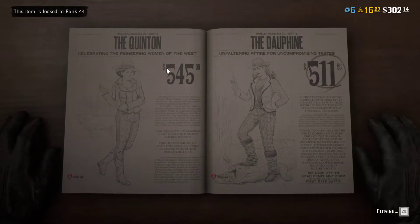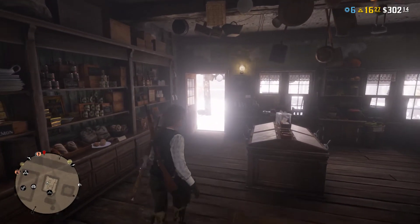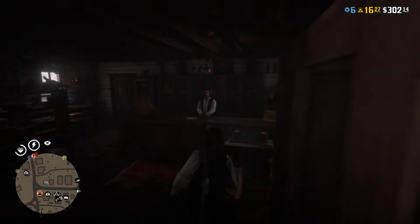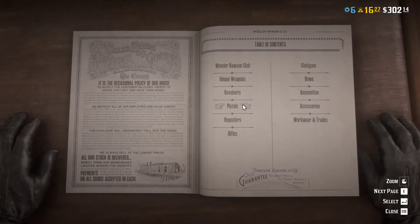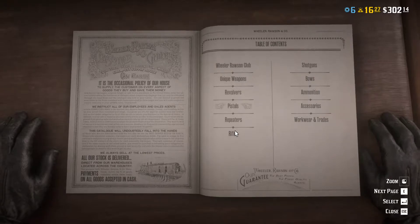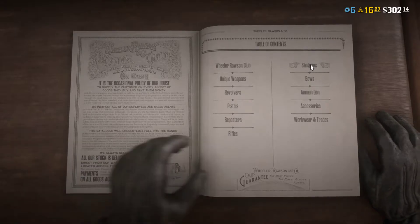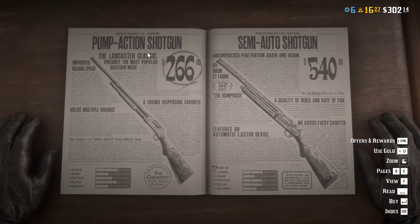Now I'm going to exit out and go to the gunsmith — I'm missing a lot of weapons. The first gun is the Volcanic pistol, and it shows that it's $270 instead of being free. The rifle, which would be the Varmint, is also showing $270 instead of free. And last is the pump-action shotgun, also showing that it needs to be purchased.